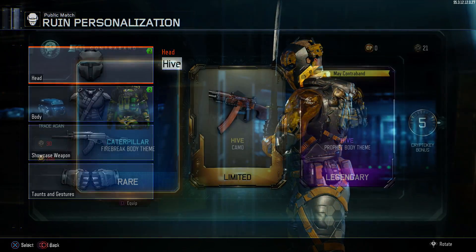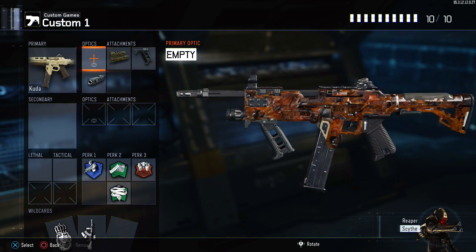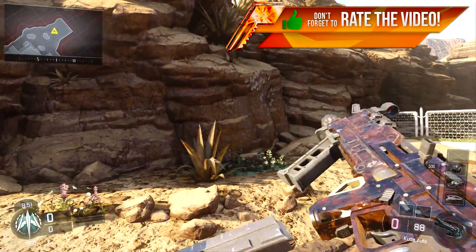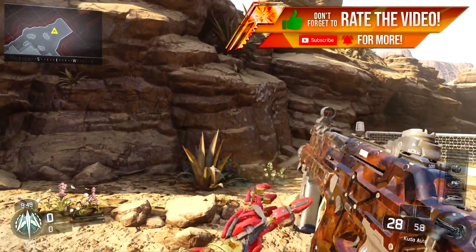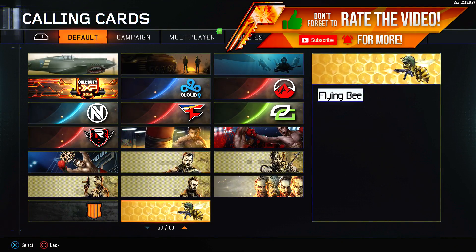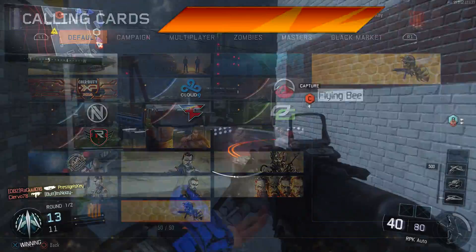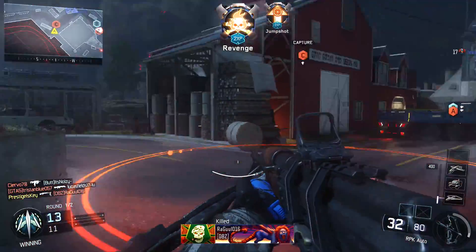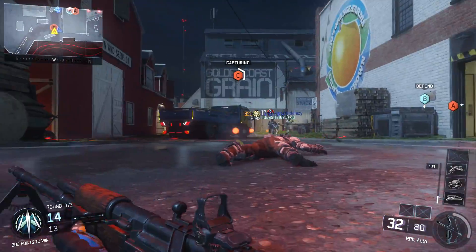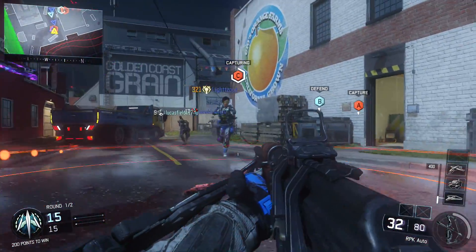There's a brand new camouflage called Hive. This is what it looks like when you open it up in a drop, and this is what it looks like when it's on your gun. There's also a brand new calling card — I pointed out yesterday but forgot to show you guys — and the calling card's absolutely free. You're able to use it as of right now. There are two new weapons: the RPK Light Machine Gun and the Sten, which we talked about both of those weapons yesterday.